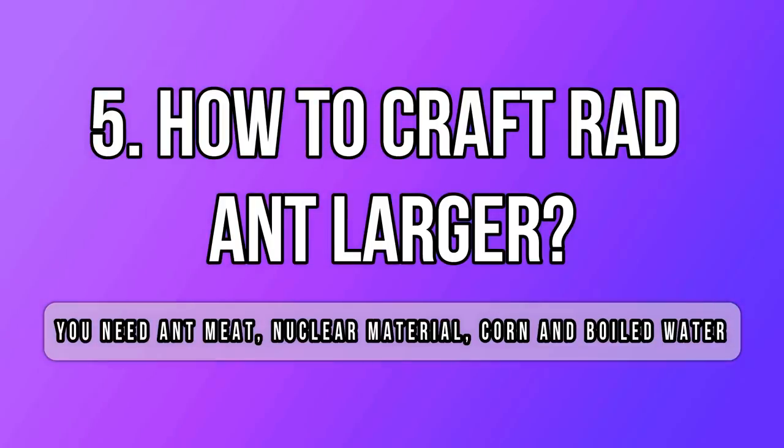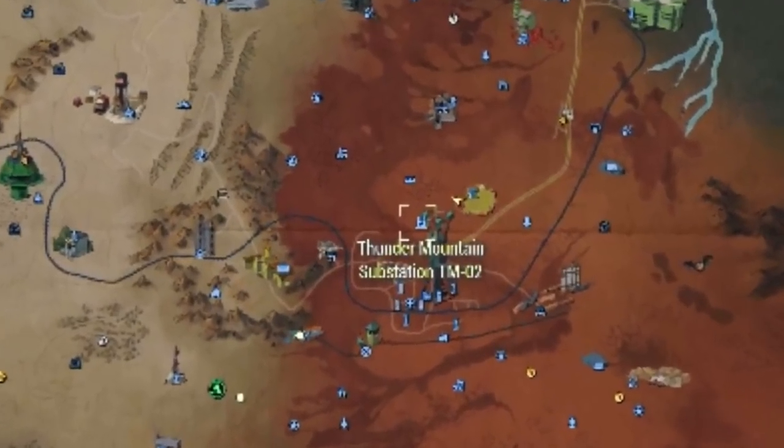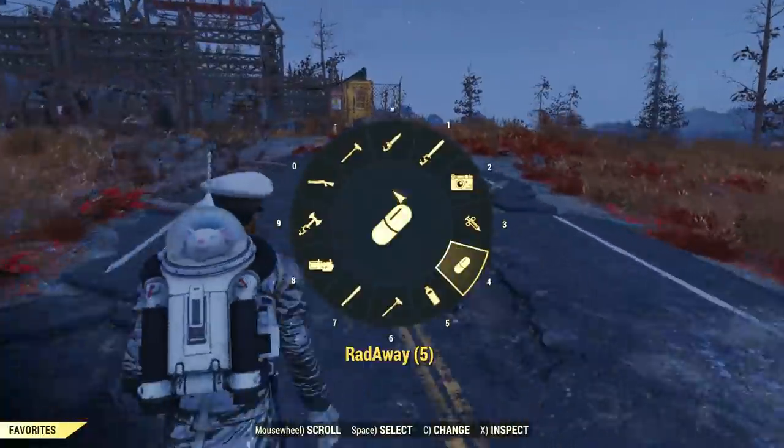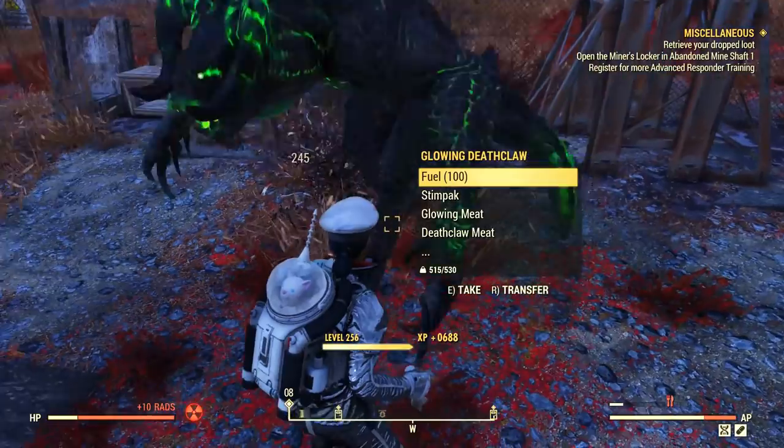How can you craft a Rad Lager? You're going to need ant meat, nuclear material, corn, and some boiled water. I suggest you come to the Thunder Mountain Substation in the Watauga region, because it's a fixed spawn for ants.